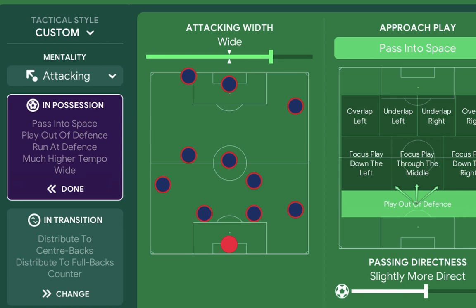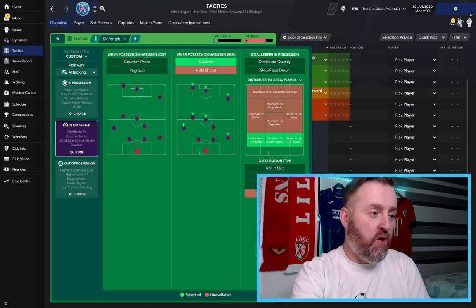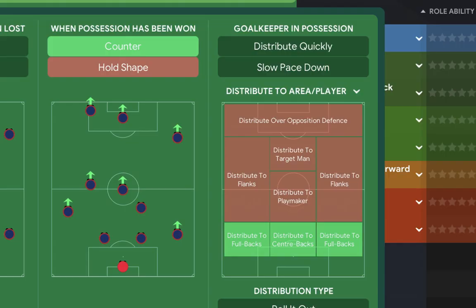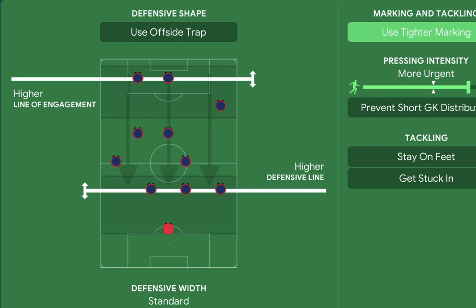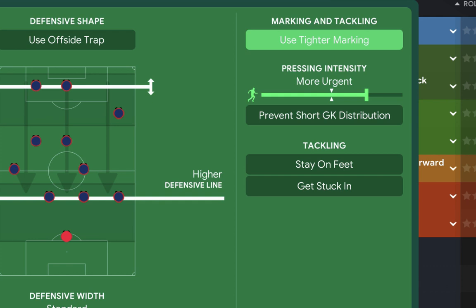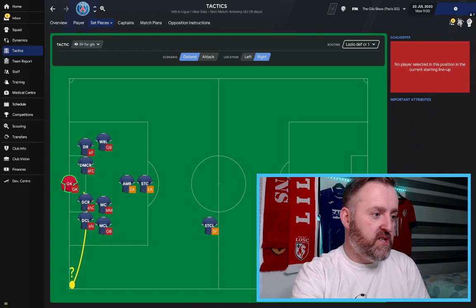Inside forward on attack, deep-lying forward on support, and advanced forward on attack — interestingly no player instructions at all, just letting them do what their natural position does. It's an attacking mentality, attacking width is wide, passing into space looking to get the ball ahead of the attackers, playing out of defense, slightly more direct passing to get up to the front three quickly, much higher tempo, running at the defense. When possession is lost we're not counter-pressing or regrouping, just letting the team do their thing and countering when we win it back. Out of possession: higher line of engagement, higher defensive line, defensive width standard, tighter marking, and more urgent pressing intensity.